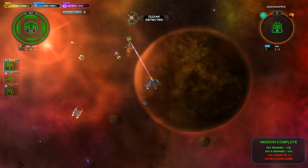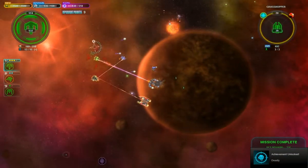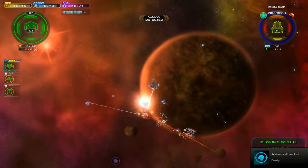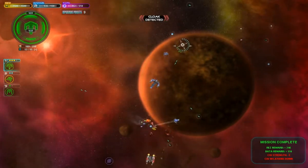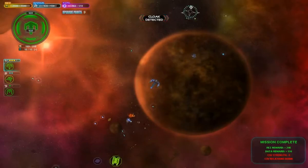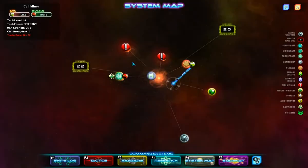We've unlocked the Deadly achievement — I assume that's for ship destroys. Yeah, destroy 500 enemy ships, so we've completed that. You can see from the star system — civilian strength dropped, and that's it for this mission.